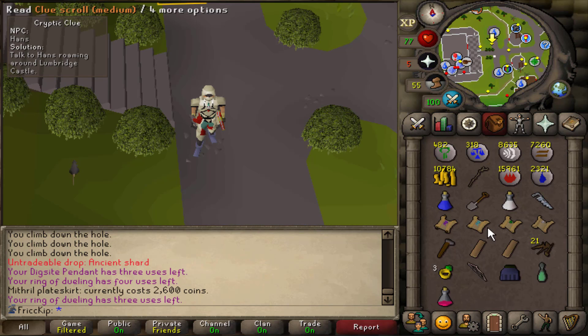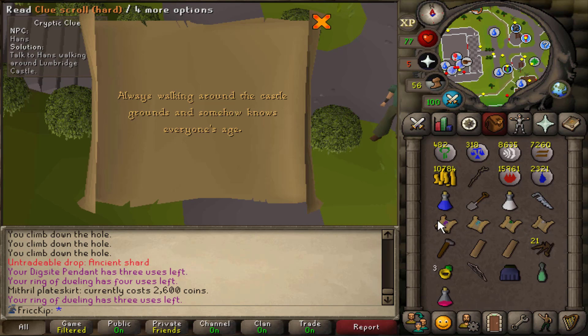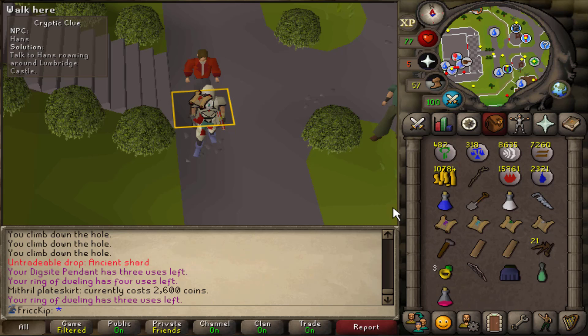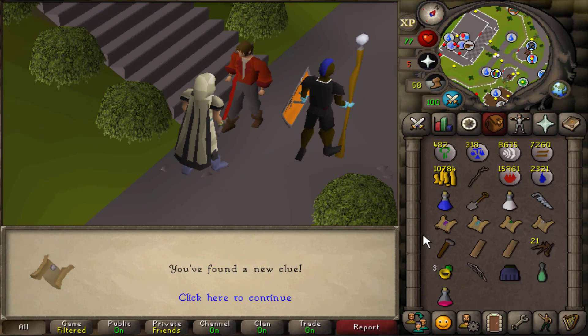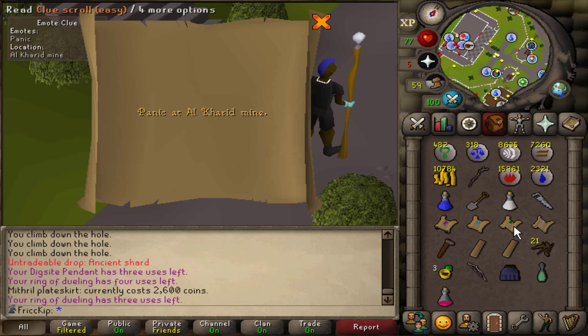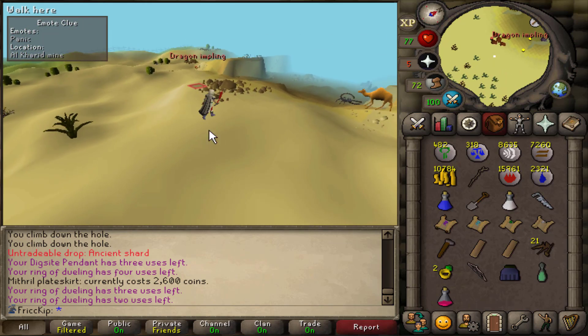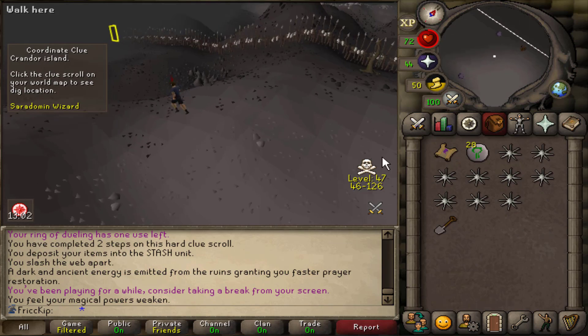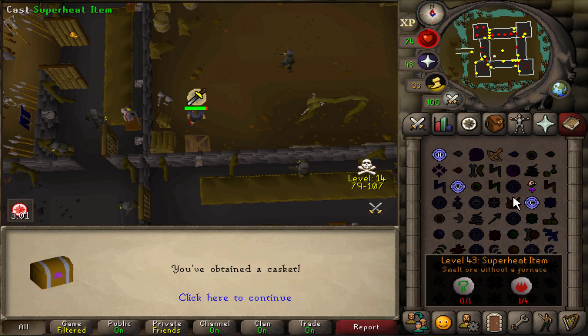I just remembered I had all these clues in the bank, but I noticed one of them is talk to Hans for the beginner clue, and then the hard clue also talks to Hans. So which one is he going to give me first? The beginner. Interesting. I know that's our Glories waiting for us — it's fine. Doing these clue steps reminds me, we need to get our Milestone capes soon.